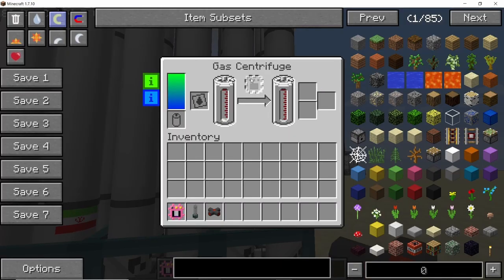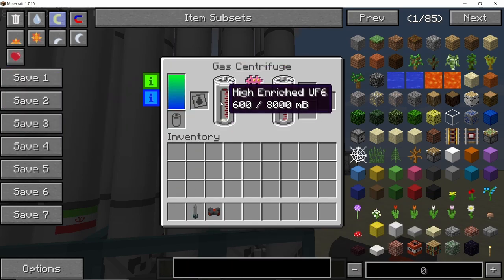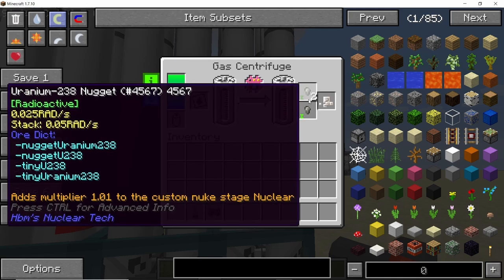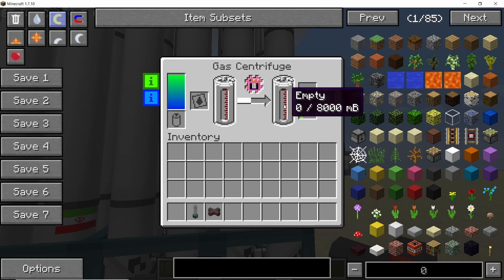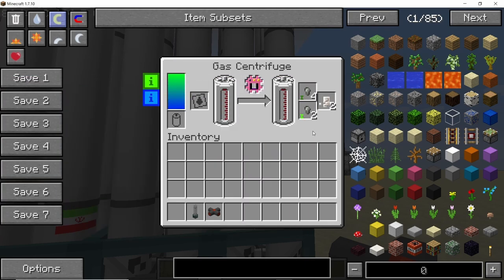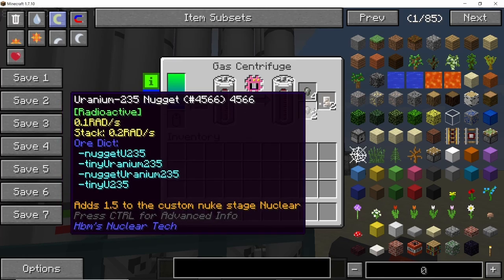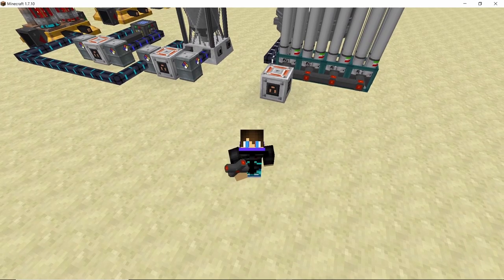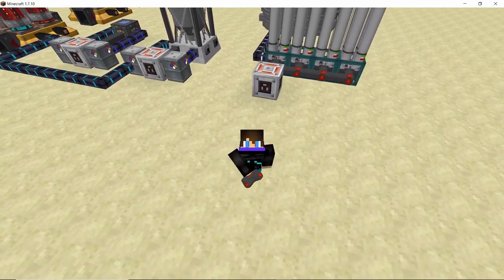If you want complete isotopic separation — converting your uranium hexafluoride with full efficiency — place down four gas centrifuges with the overclocking upgrade in the last one. It will give you uranium-238, uranium-235, and some fluoride, completely using up the uranium hexafluoride for maximum efficiency. I hope you guys liked this video; if you did, smash that like button and subscribe to the channel for more content like this.